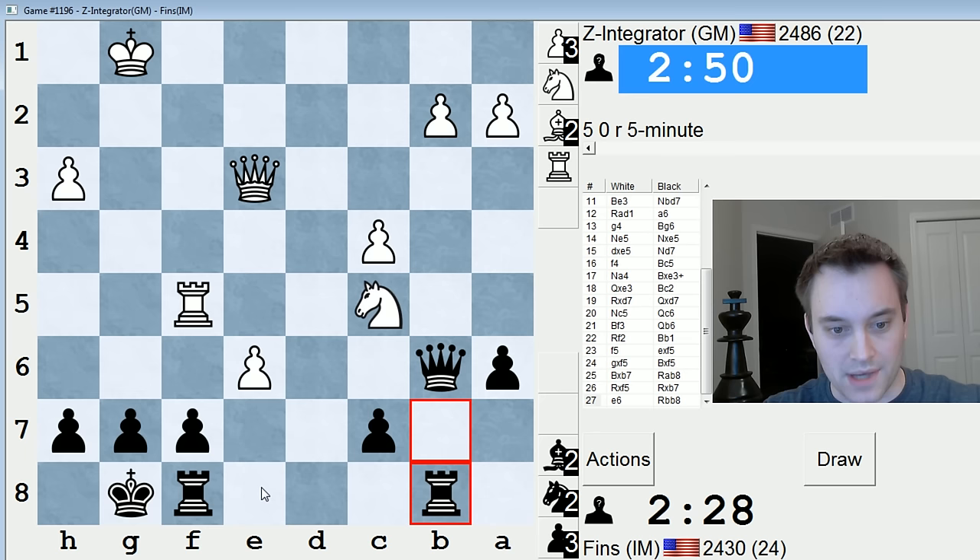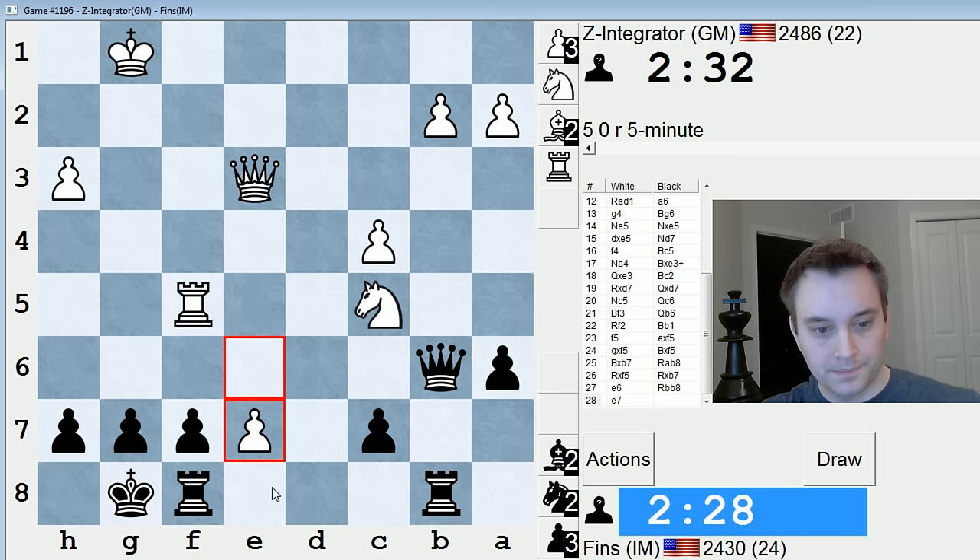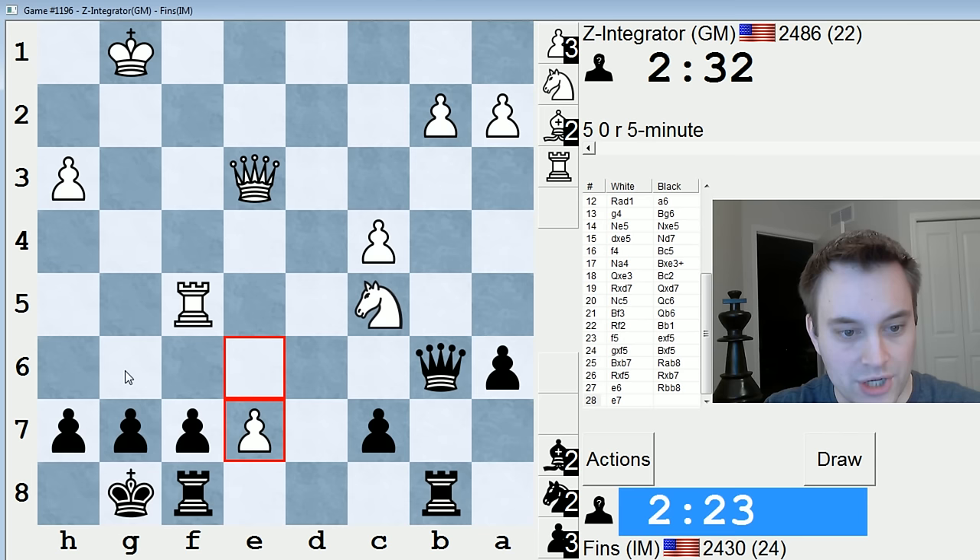If e7, I'll just play Rf8, so that also looks good. Doing all right on the clock, plenty of time left. We've simplified the position significantly. He does play e7. So if I check here first, there's Rg5. I'm thinking this is the way to go — Rf8. Let's do that.